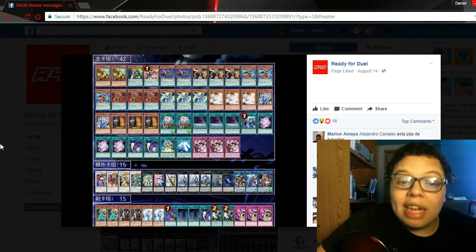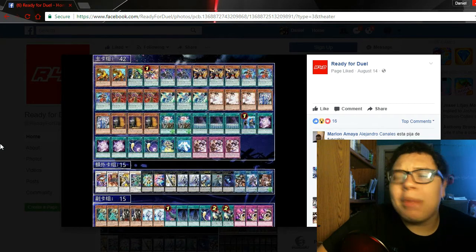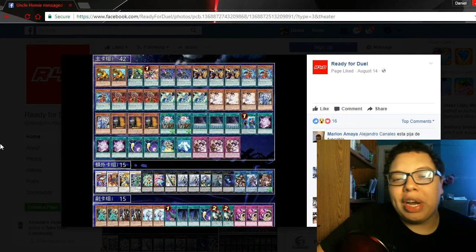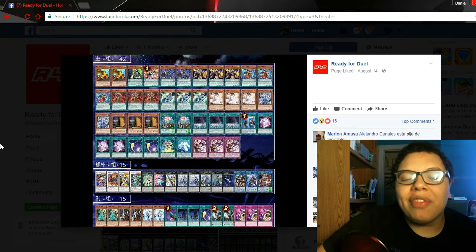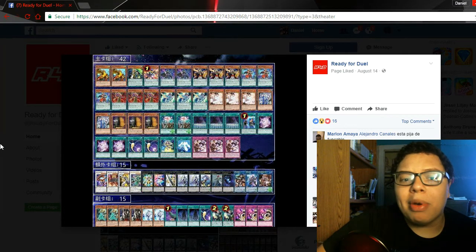Moving on to the side deck, we see double Lance, double Skull Meister, and double Veiler. Veiler making a return is very interesting — it was never bad, but there was just never a great time for it. I tried to tell friends that using Veiler on Zoo when they go for the Rank 9 play to Monster Reborn a guy was always the best place to use it. Against Draco cards they can probably chain to get their effect anyway, so you kind of neg the card while they're plussing. But Veiler would definitely hurt cards like Gofu, Skull Core, Bad Joker without Ash, and Windwitch combos — so I can understand why Veiler is making a return.